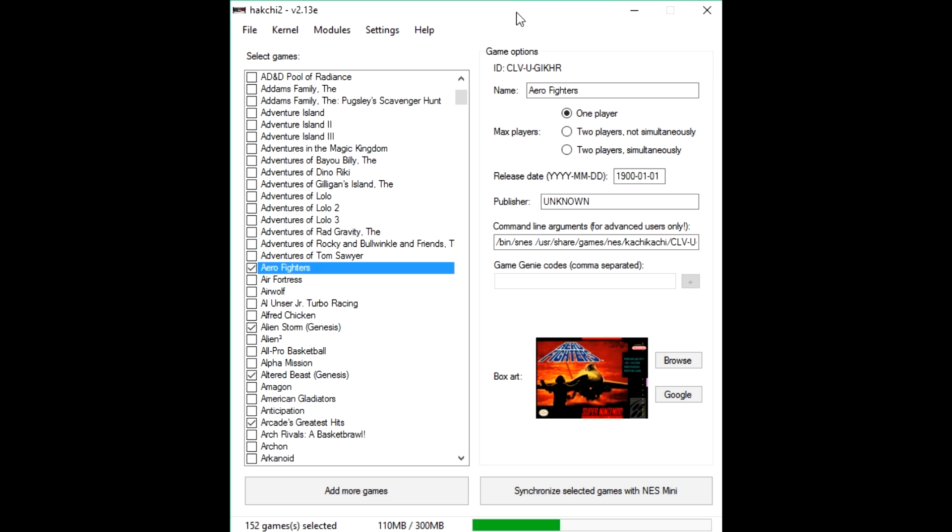I have 152 games right now — 110MB out of 300MB of space. With the new version 2.13, it's showing the whole feature at the bottom, which is fantastic. Thank you very much ClusterM for that. So without any further ado, let's get right into 2.13E.